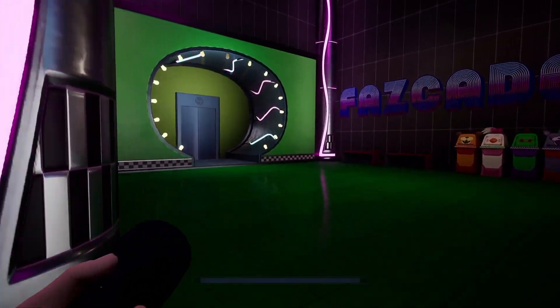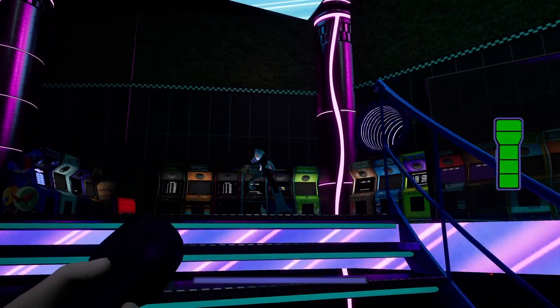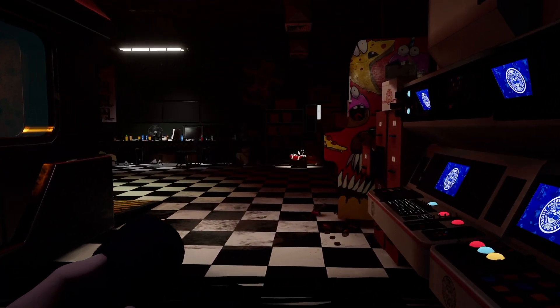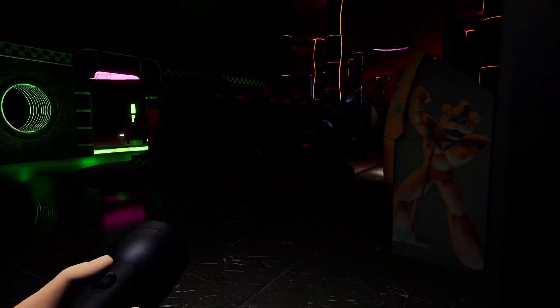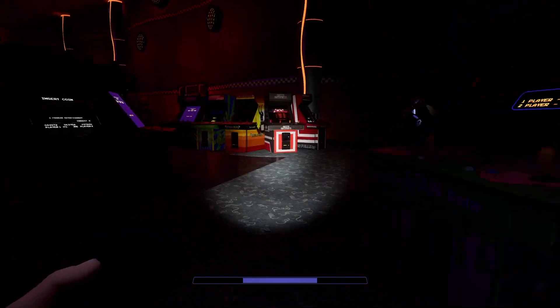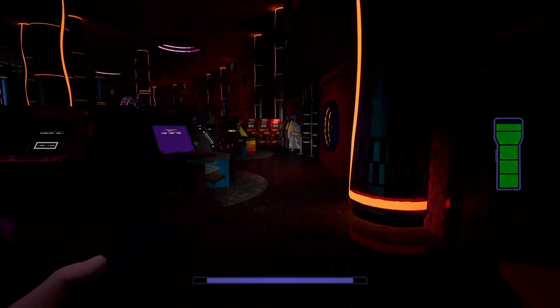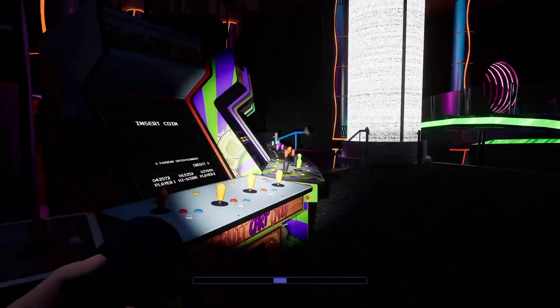First, we need to sneak up to the security office at the top of the area. On the first trip up, Monty and Chica are not here yet, so it makes getting up slightly easier, but dodging through the numerous staff bots is still no easy task. Once we get to the top, the power goes out and we have to go all the way down to the bottom. Bear in mind that visibility is reduced because of the power outage, and now Monty and Chica are patrolling. Be particularly wary about Chica, who is likely to spot you very soon after you leave the arcade storage area.